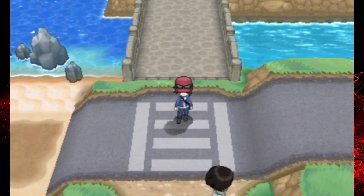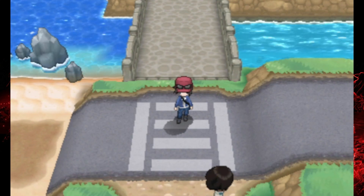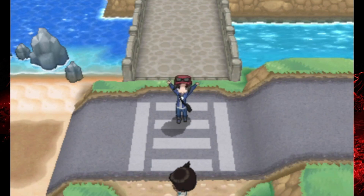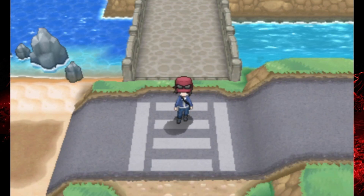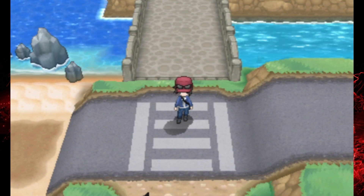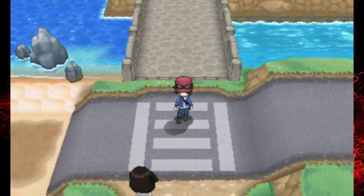What's up everyone, Terraquake here and welcome on back to our Pokemon Y walkthrough. In the last episode, we took down the second gym leader Grant, did a little bit of rock climbing, burned some calories, but now we are back on track.